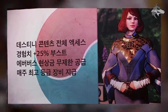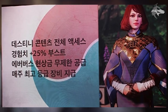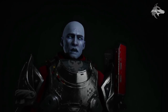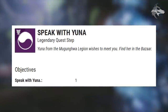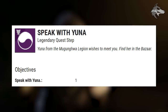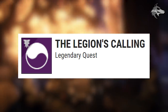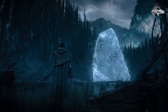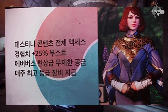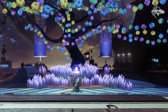There's a new character called Yuna, which was announced with the Korean version of Destiny 2, where she'll be the Eververse vendor. Strangely, there are quest steps in the current version of the game with the Forsaken icon: 'Speak with Yuna' — Yuna from the Mugungwa Legion wishes to meet you, find her in the Bazaar. There's also a linked quest called The Legion's Calling. This could mean Yuna will appear in all versions of the game, possibly in something like Festival of the Lost, which is confirmed to be returning in October.